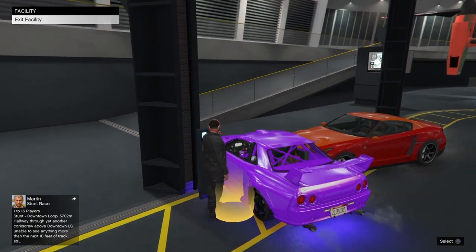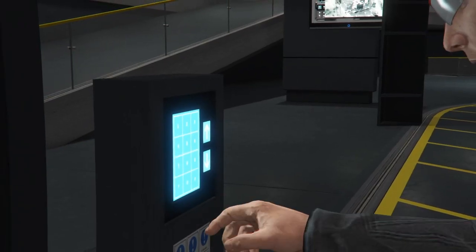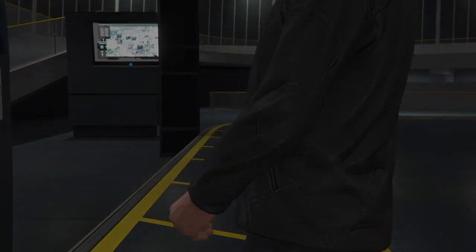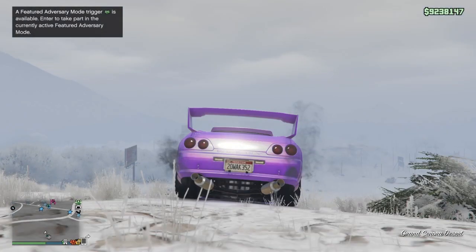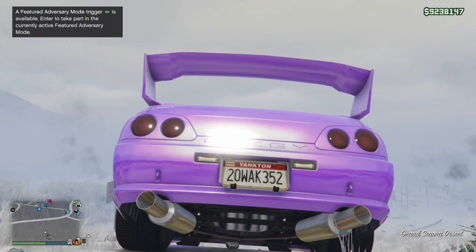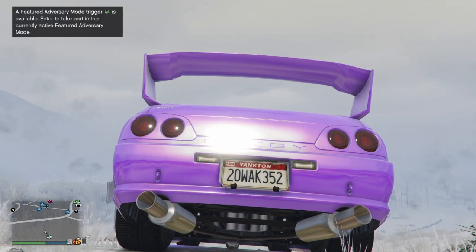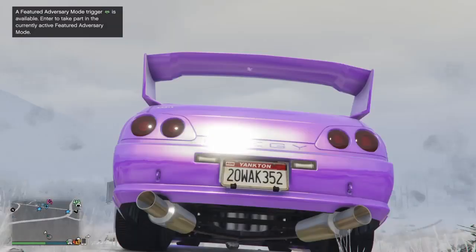Once you've got it like this, stand on the yellow circle and hit X and Triangle, or A and Y on Xbox, at the exact same time. You should teleport into the car and see the screen of you typing the code to get out of the facility. Once you spawn outside, you'll see you're in the duplicated car with the 352 license plate — that's the RH8 license plate from earlier.